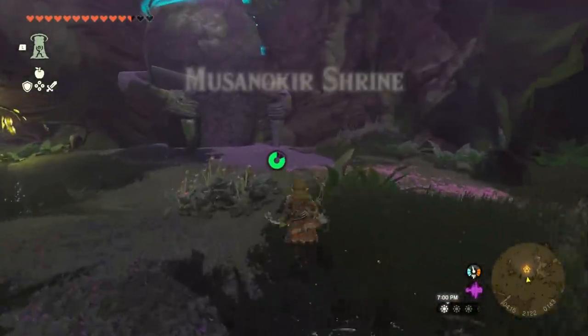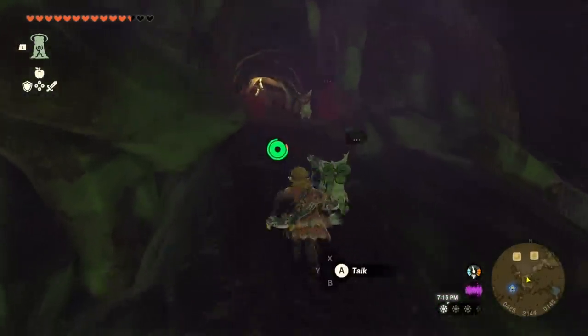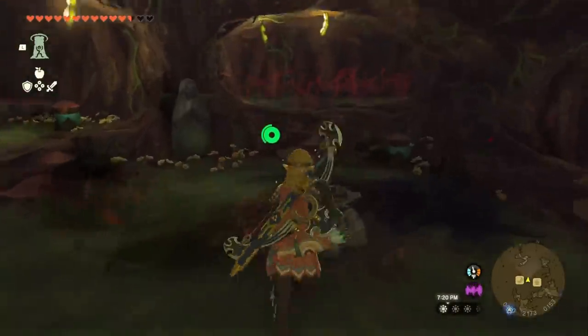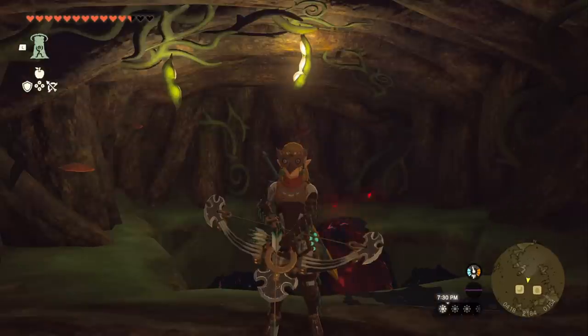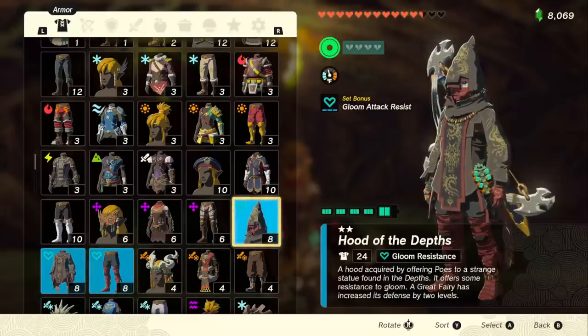Grab the shrine right here so you can fast travel back. Then head up inside the Deku Tree and make your way down to the back. There's a big hole you can fall down — prepare for a battle. If you happen to have the Gloom Armor, I definitely recommend equipping it, though by no means is it necessary. Make sure you have Dazzlefruit ready, as it's going to make the fight ahead extremely easy.